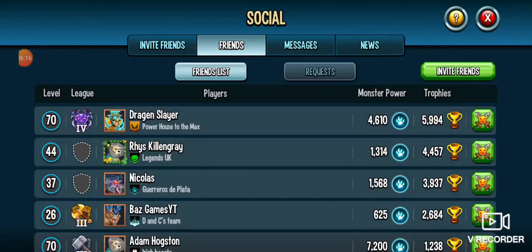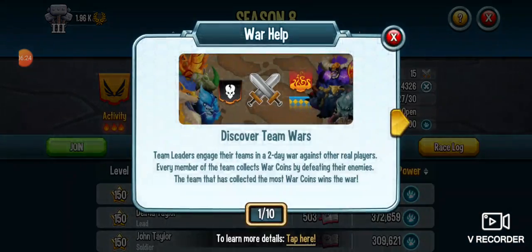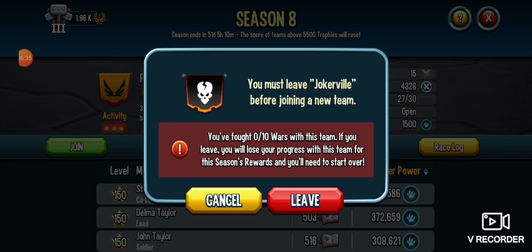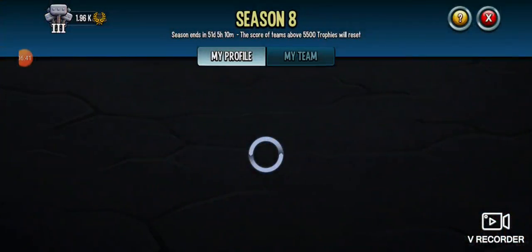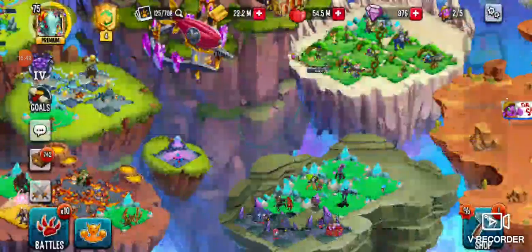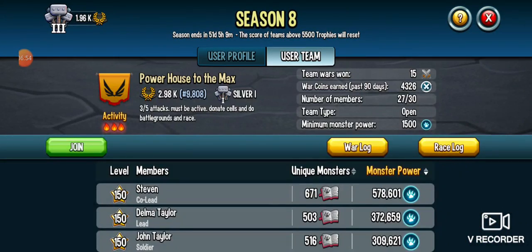Let me see if the team that I want is open — it is! I'm gonna just take a screenshot of my team. That team is really not that good. Let's just shoot — 3, 2, 1.